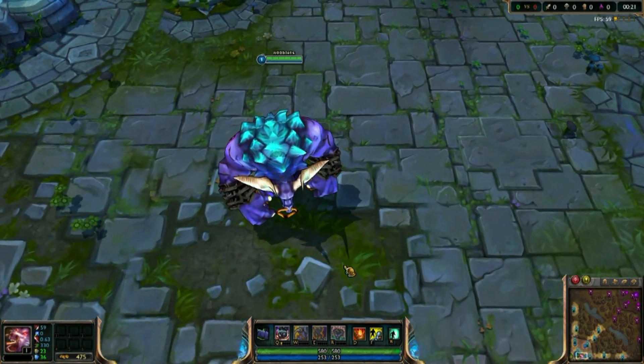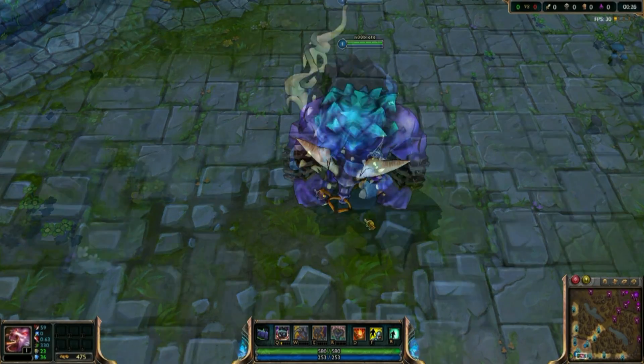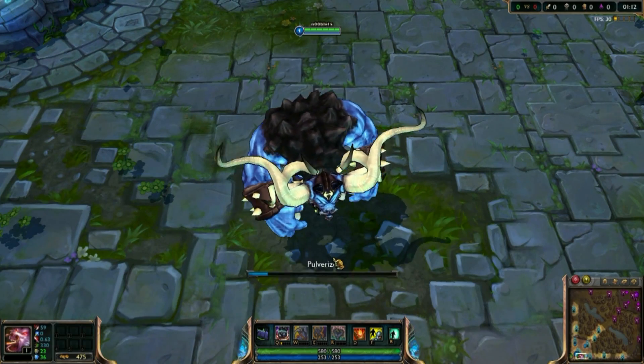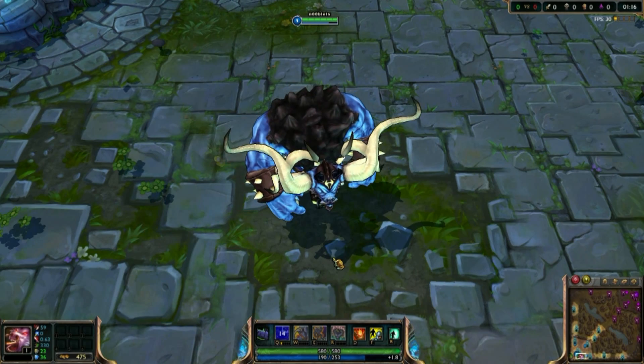This is his normal skin — it's okay, but I don't really want to walk around in a skin that everyone else has got. I much prefer the Unchained look. He's got huge horns that make him look a lot more impressive and more imposing.